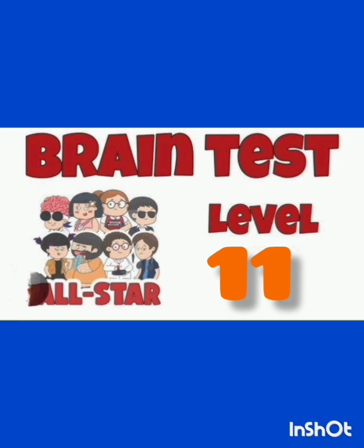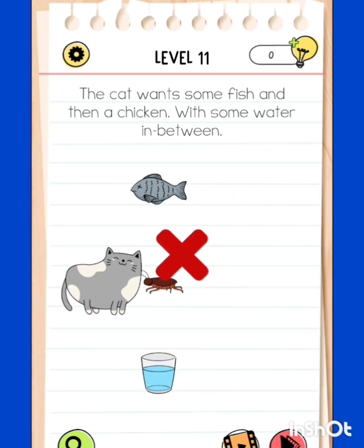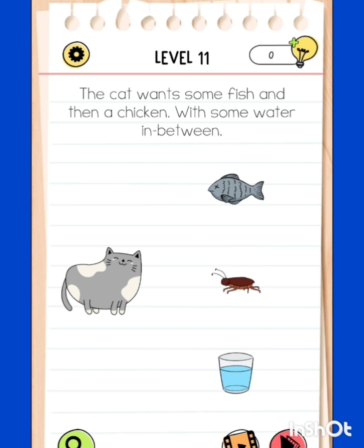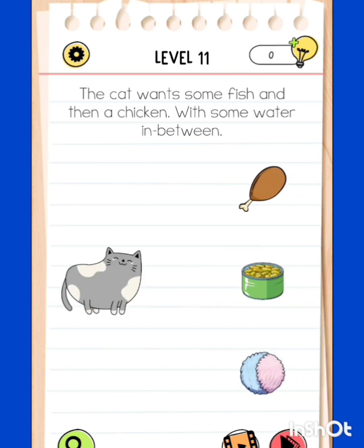Let's begin Level 11. The cat wants some fish and then chicken with some water in between. Let's take the cat to the fish - this time you do not miss it - yes, and then to the water.